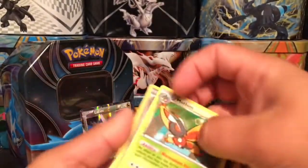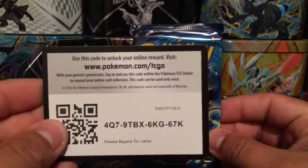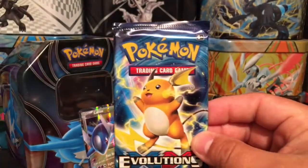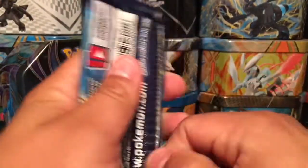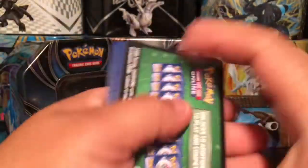On to our last pack of Evolutions. But before we open it, here is the code card for you guys. This one has Raichu on the front.